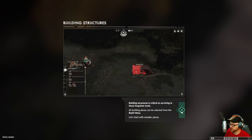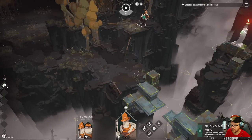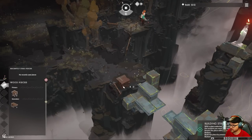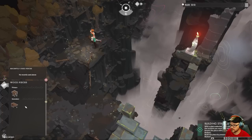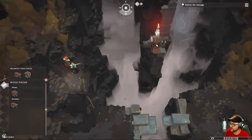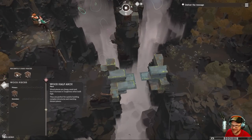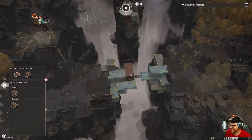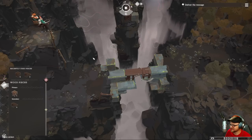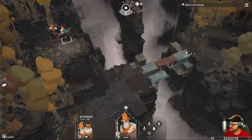Building structure is critical to surviving in these forgotten lands. Go to the build menu — wood pieces. We want wood struts and wood half arches, build two of each. What are they yammering on about the statue? We're just supposed to go across the bridge.